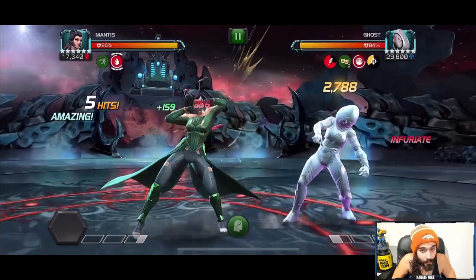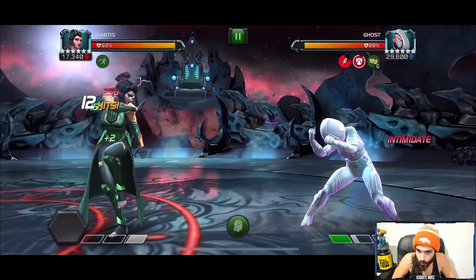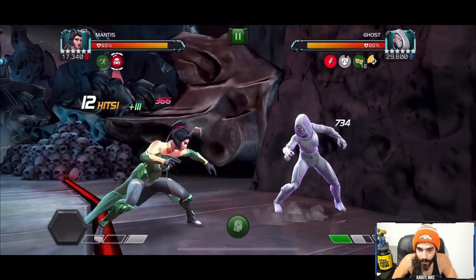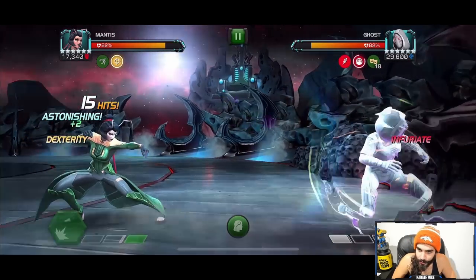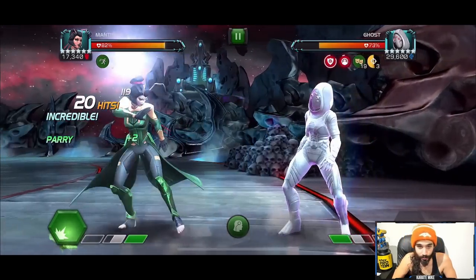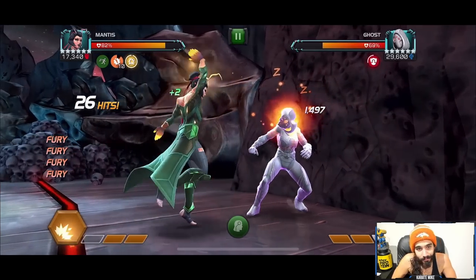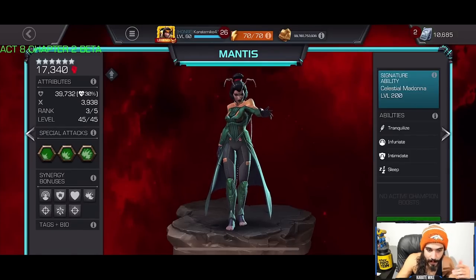Against Ghost — who is not a Science champion — there's only a 50% chance for Tranquilize to block a debuff, which is a drawback compared to how powerful she is against Science champions. We got a bleed right away, but Act 6 attack values were nerfed a bit, making these lanes easier. Still, even without reliable Tranquilize she handled Ghost just fine, so you can use her against non-Science champions but I wouldn't strongly recommend it.